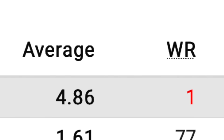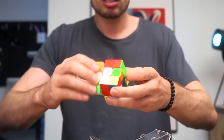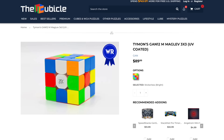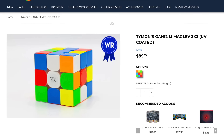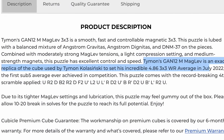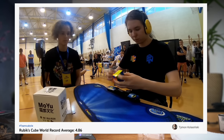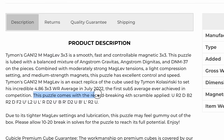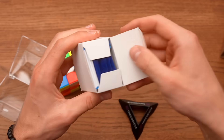He's like the fastest cuber on earth, but I just want to have my first impressions. This is the GAN 12M Pro, but it is set up in the exact way that Tymon had his cube set up when he broke the world record - the ridiculous sub-5 world record. This is what you get with it: just the setup cube with a special scramble and a box full of accessories.